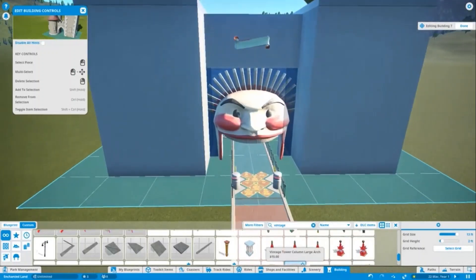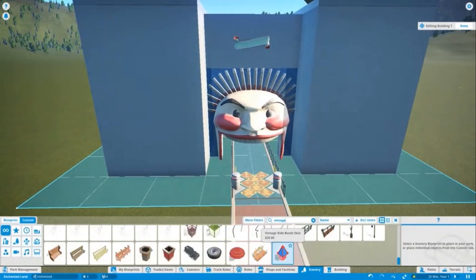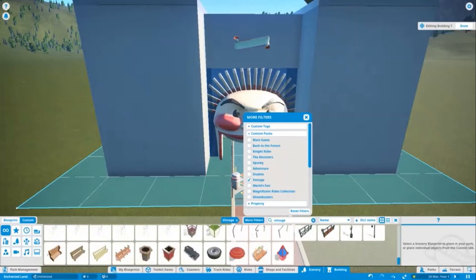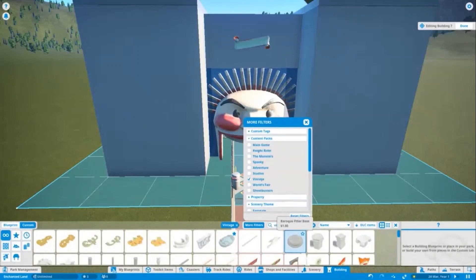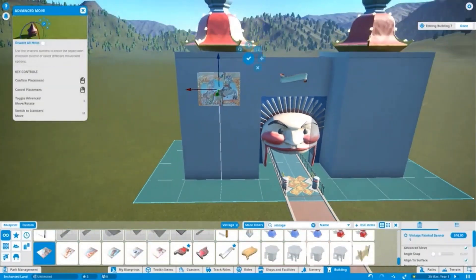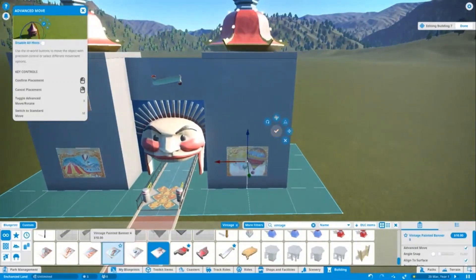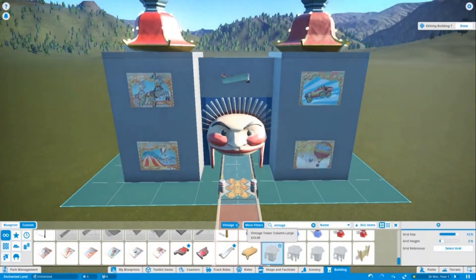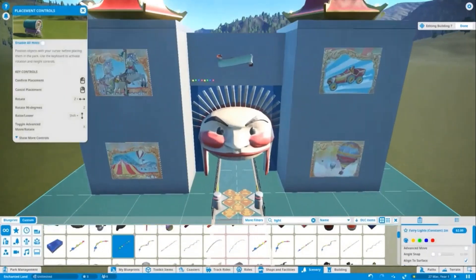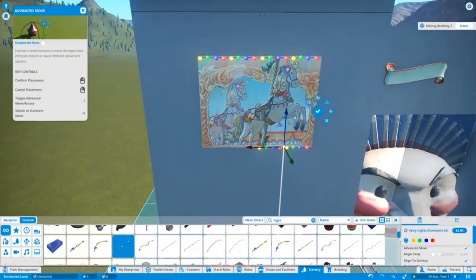In this episode you're going to see the entrance path go in, a couple of flat rides coming in later, and a lot of landscaping, all gradually building up to the next episode where I'm going to be building the first coaster — a wooden wild mouse. I'm really looking forward to building that. I've had some practice building it off camera and I have an idea for a layout. I'll try to build it on camera, maybe tweaking it along the way.